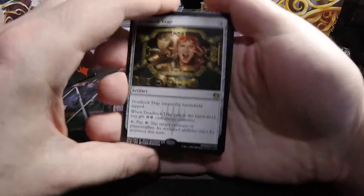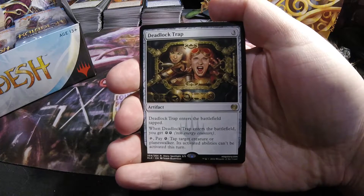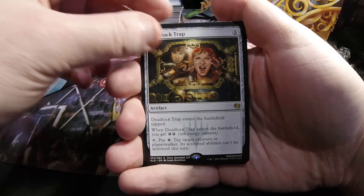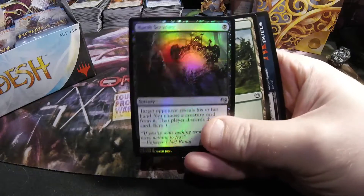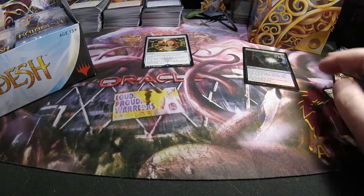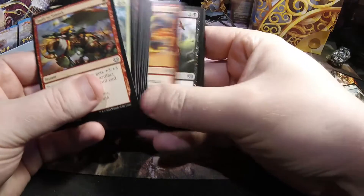Got ourselves a Deadlock Trap, a three-drop. There's a battlefield tap — gets you two energy, and you can pay energy to tap a creature or planeswalker and shut off its activated abilities. We also got a foil Higher Scrutiny. I still have not organized my Kaladesh yet, so I wanted to definitely get this one done sooner or later — stuff's been sitting out for quite a while, which I'm not a fan of.